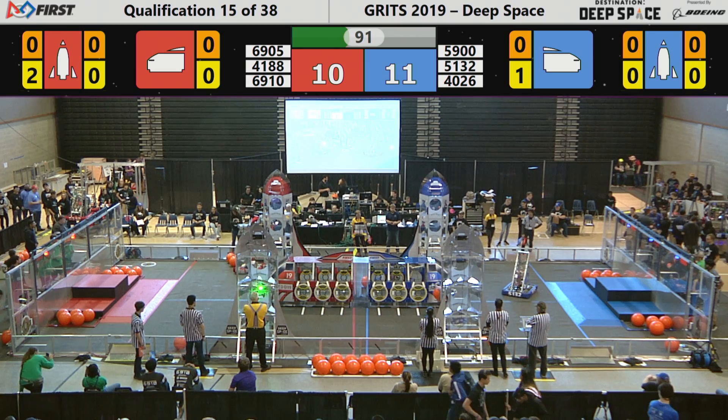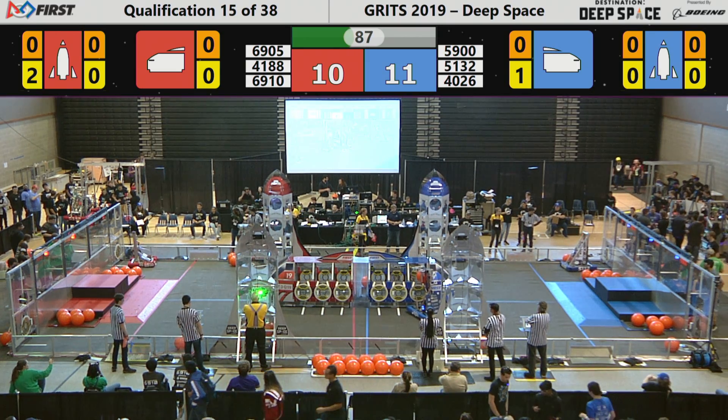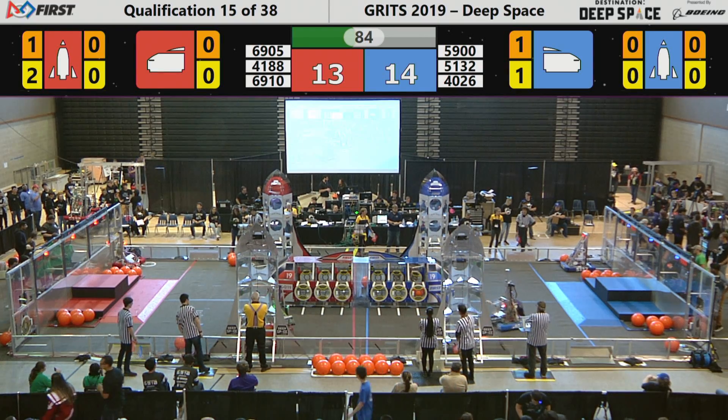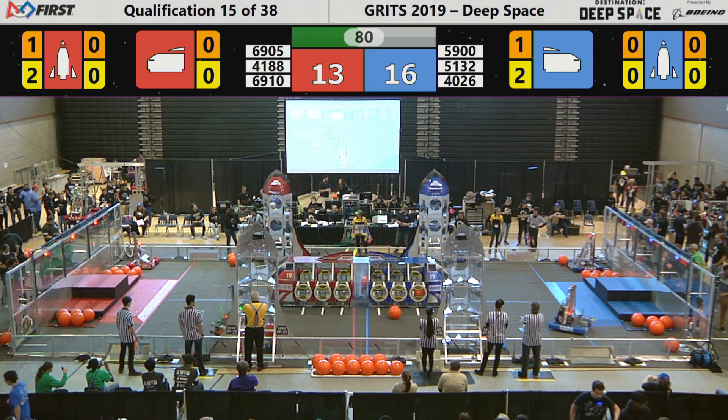Team 5900, the Fighting Mongooses, have themselves a cargo pod in their possession. They're at the Blue Cargo Ship and they have scored three points, securing that cargo in the cargo bay of the Blue Cargo Ship.